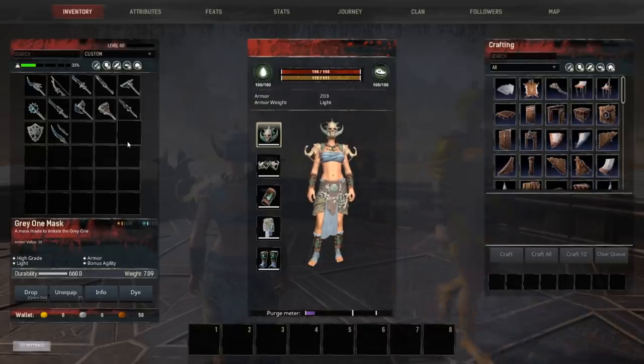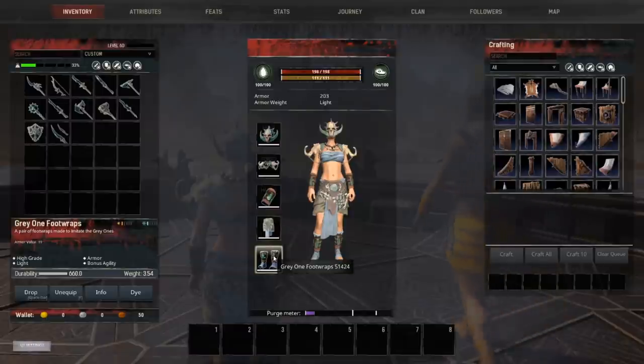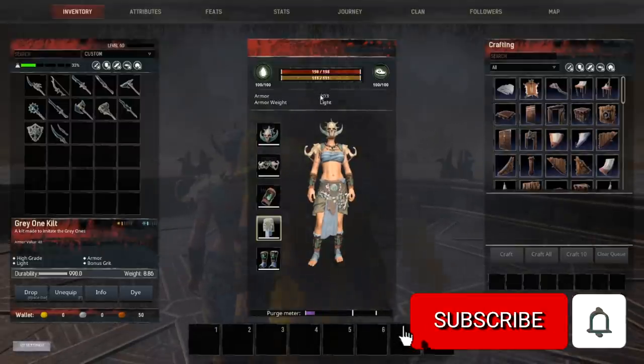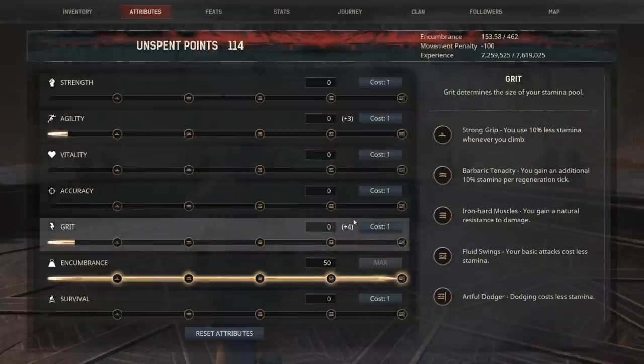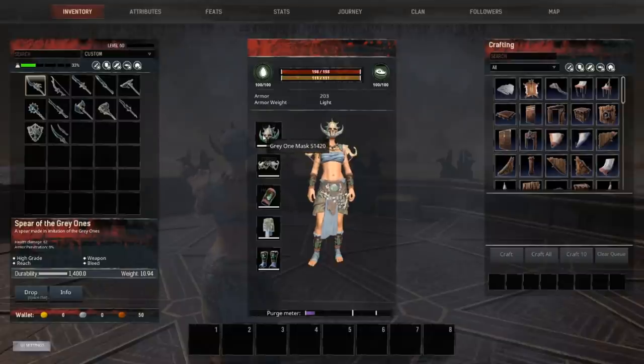There are 13 different recipes that you can learn: one is the armor, the rest are going to be weapons. We have the Gray Ones mask, shoulders, armbands, kilt, and foot wraps. This is light armor that gives you agility and grit. The version I spawned in gives me a total of 203, with three in agility and four in grit. You actually craft it at a forge located somewhere on the map, which I'll show you later.